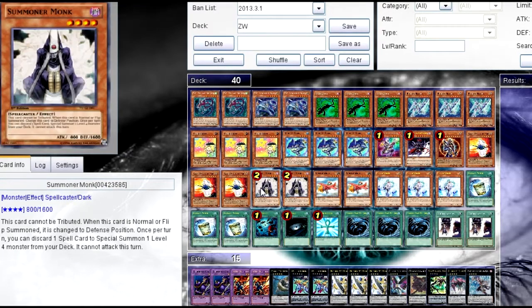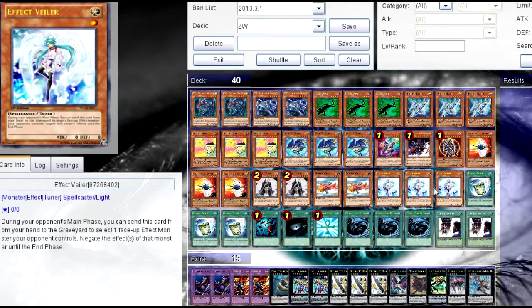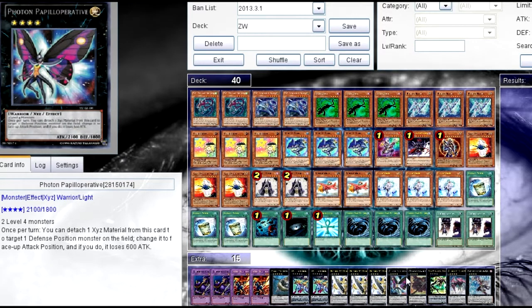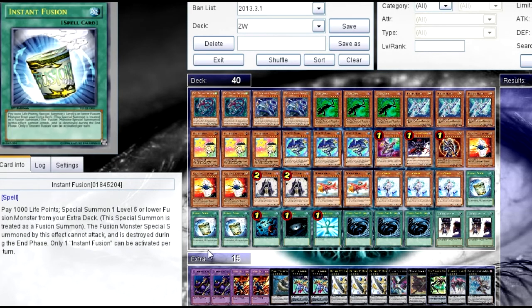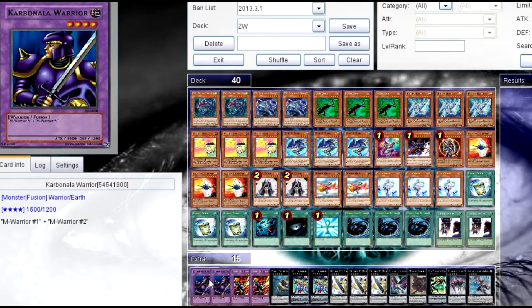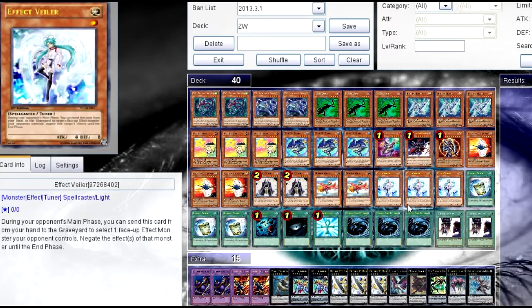Three Solar Windjammers for more level 5s. Two Summoner Monks, because you just play spells and you can discard an Instant Fusion if you want. Goblinburg, two of them, because it just makes rank 4s easier. Three Effect Veilers, just because — I don't have any synchros in here, but you can add them if you want. Three Instant Fusions. I played two Cabala Warriors and two Flame Swordsmen for the Instant Fusions; I usually discard one for Summoner Monk.